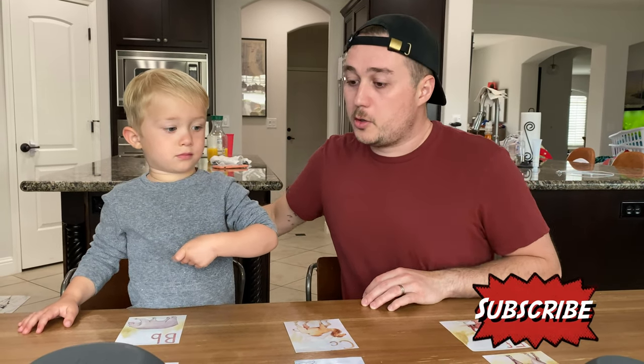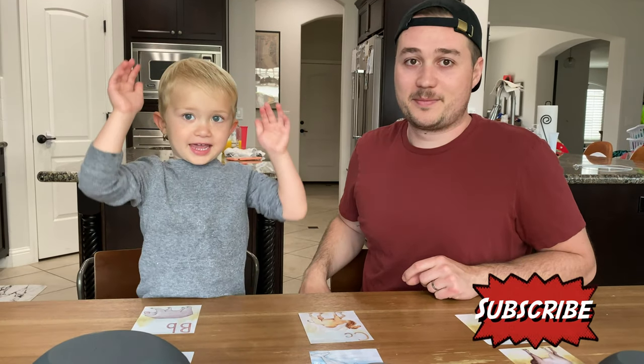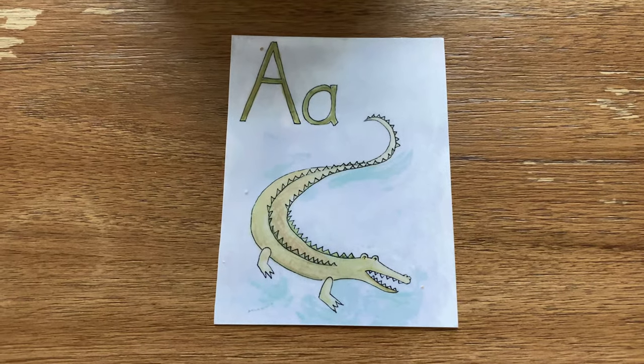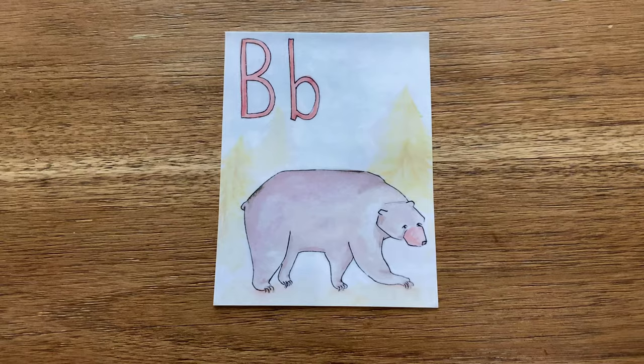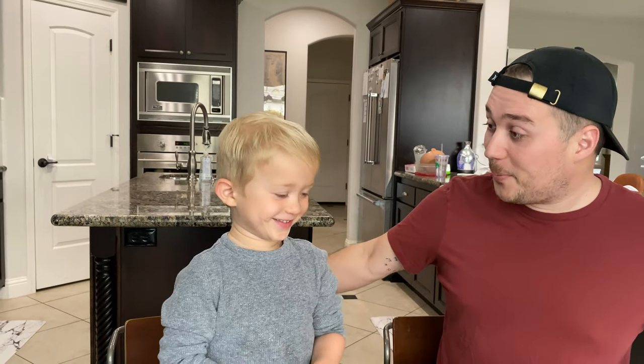All right Levi, for us to be able to get the toys inside, you have to say what each letter is. Yay! A! Okay, what is this letter? It's an alligator, but what letter is it? A! Good job, buddy. One down, one more to go for this bowl. All right, what's this letter? P. Good job, buddy. All right, flip the bowl.